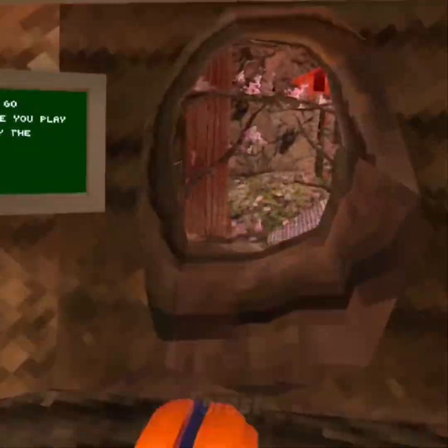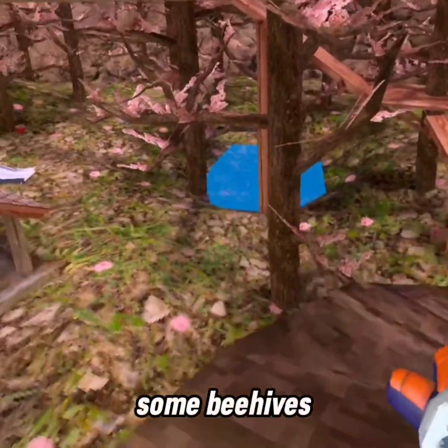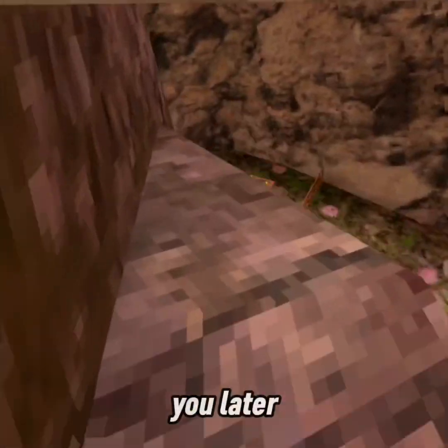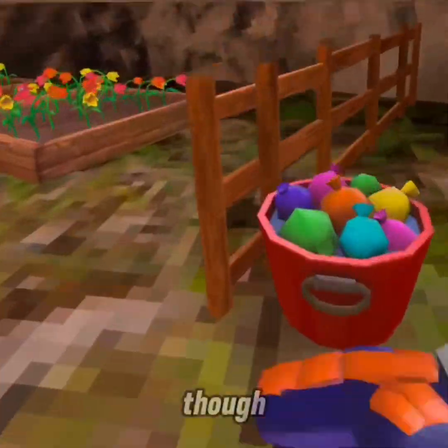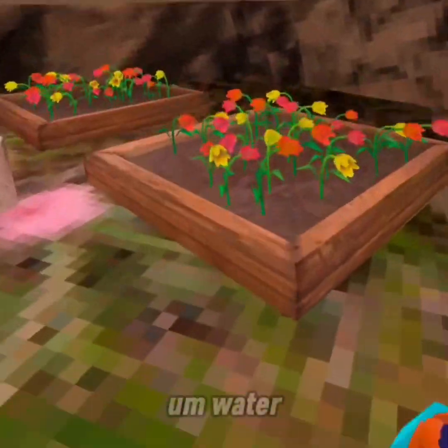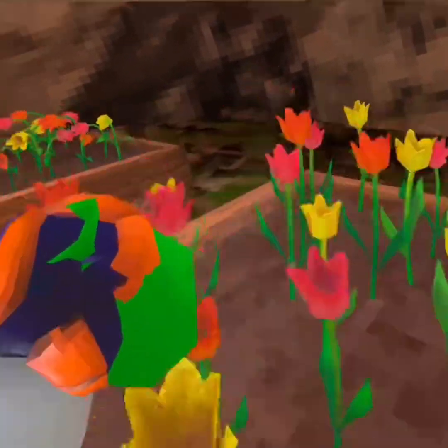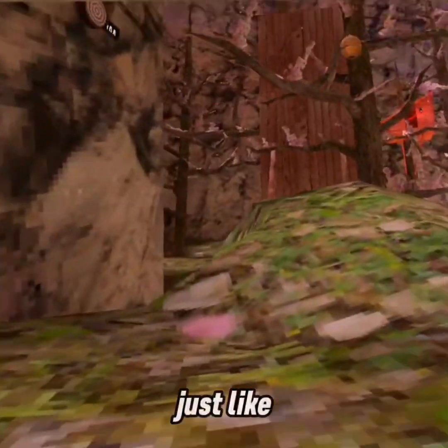This is the new forest. We have the pink leaves, some beehives, some fish with fish food over there. And we have this watering can — you can water the plants, they grow, and then the bees will come to them.